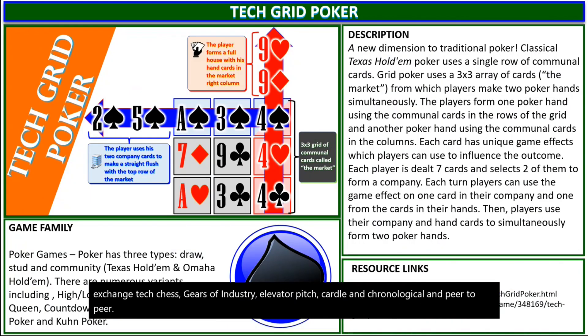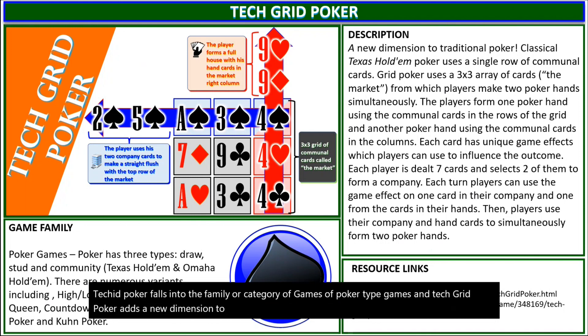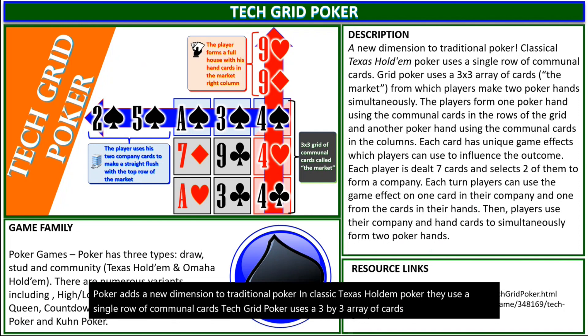Tech Grid Poker falls into the family or category of poker-type games, and Tech Grid Poker adds a new dimension to traditional poker. In classic Texas Hold'em poker, they use a single row of communal cards. Tech Grid Poker uses a 3x3 array of cards from which players make two poker hands simultaneously.